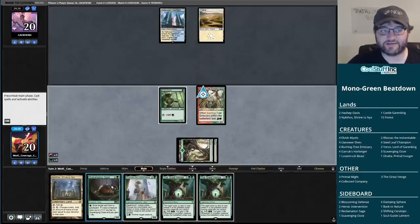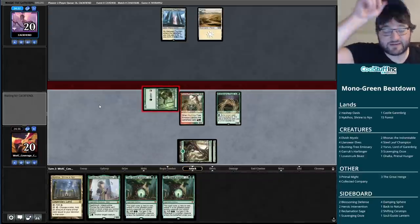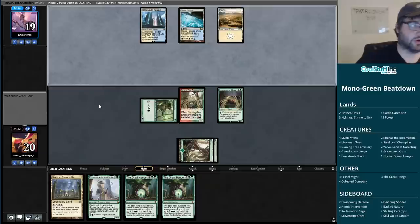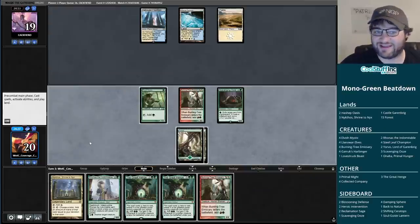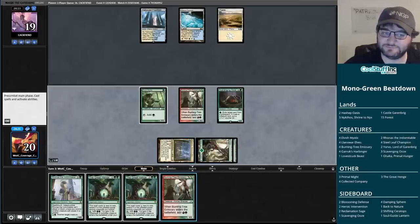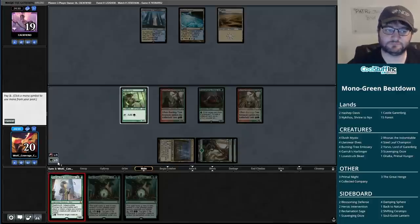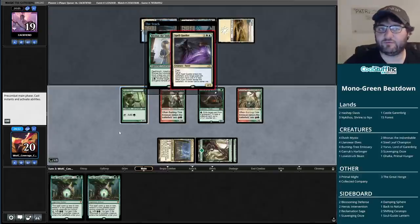We don't get censored, which is nice - the Llanowar Elf allows us to expertly play around that, and we can attack. We put five power into play by turn two, and this is a game where Burning Tree could do some work. The way we win is with the five power we have in play right now doing work. It is going to be a struggle to continue to resolve spells against an opponent that - this actually produces a little bit of mana. I'm in. We can continue to play around Censor.